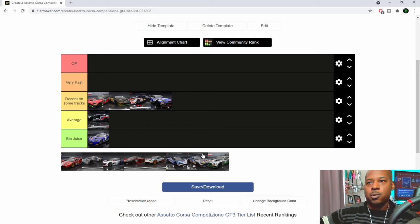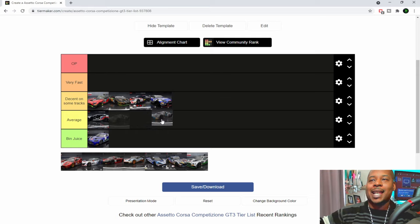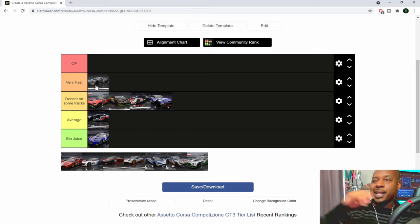Right now the Aston is up there - I'm going to drop it straight into very fast. Super quick in the rain. I know it got a little bit of a nerf around some tracks but it's still extremely drivable with a great front end. I think they fixed a lot of the problems it had - the acceleration felt dumbed down before. Now it's pretty nice to drive, nice on tires, fast in the rain. There's not really too much negative to say about the Aston, it's just a good car.